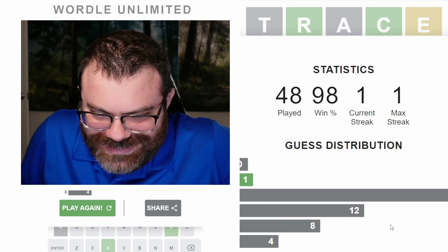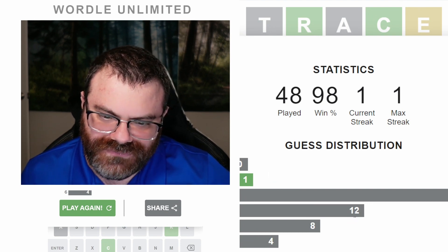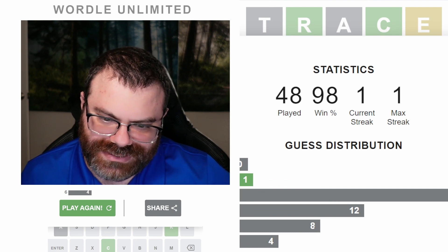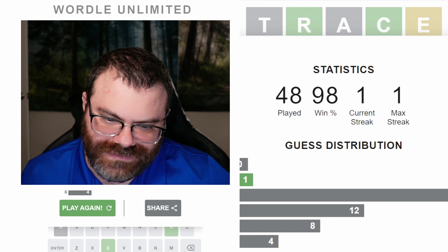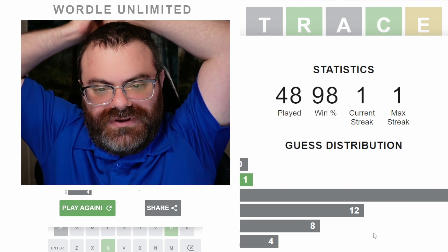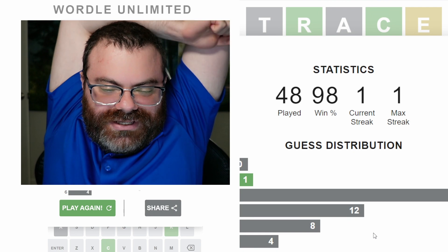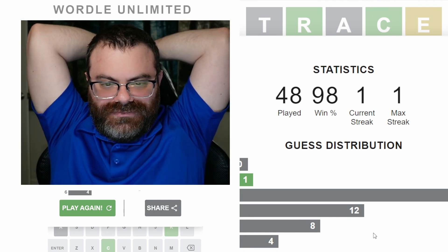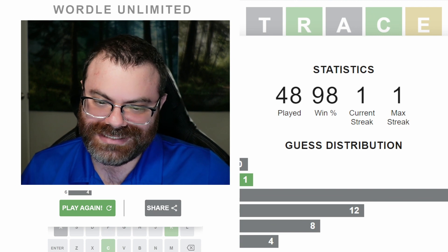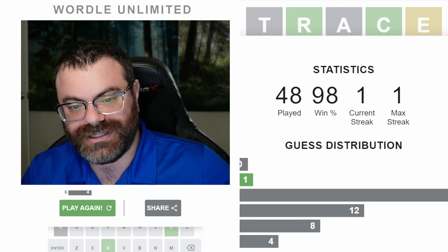It only took 48 games! Final stats: 1 two, 22 threes — so that's 23. 12 fours — so that's 35. 8 fives — so that's 43. And then four sixes — so that's 47. And then one fail on an I-E-R word. I don't remember which word it was. The streak is incorrect in this game for some reason. It took 48 games — I think that is probably a record unlucky streak. Hopefully you enjoyed this content. I'm going to try to cut it down and speed it up to make it not boring. Let me know if you want to see me do more challenges like this. And if you did enjoy this, why not leave a like, subscribe, and a kind comment below.